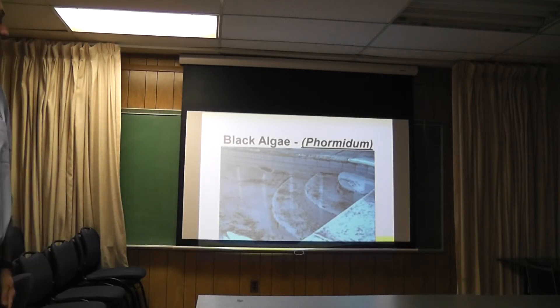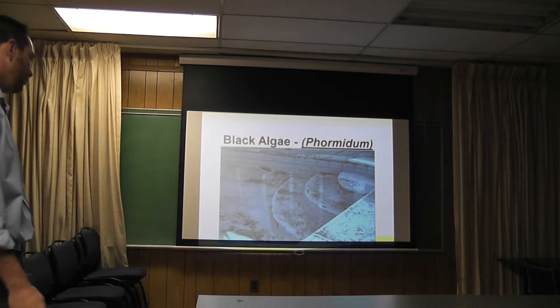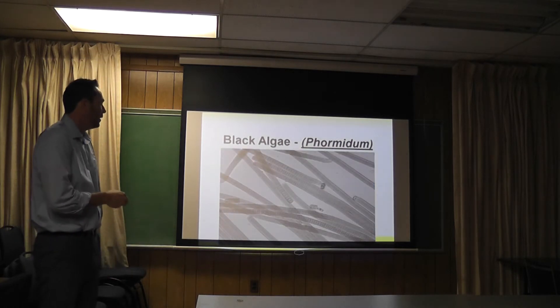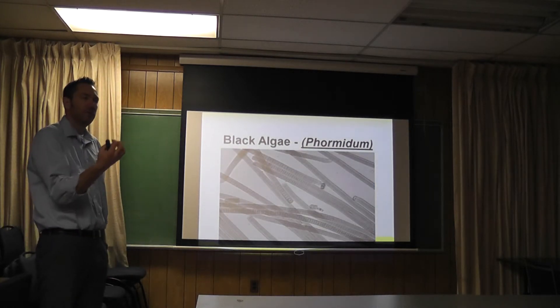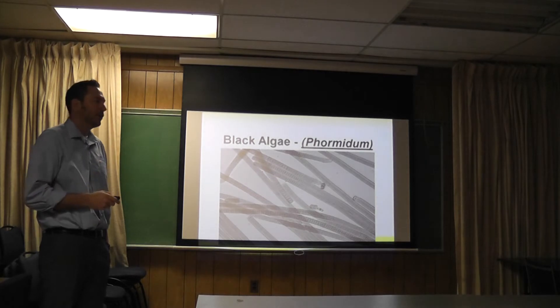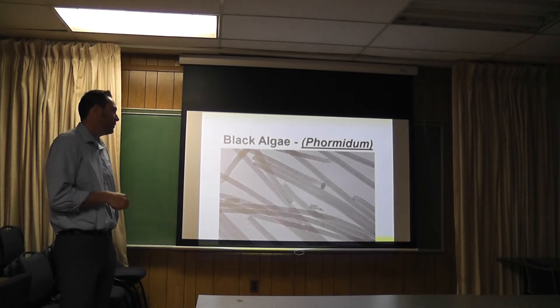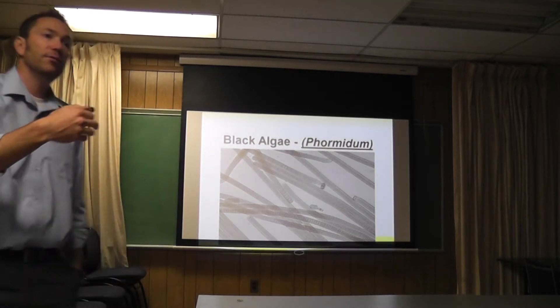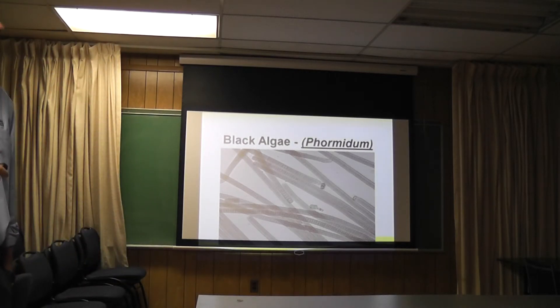Same with black algae. This is what it looks like in a pool. If you haven't dealt with this stuff, it's a nightmare. The reason why is it roots down into the pores of plaster pools, into the pits, so it's guarded. But you can't get this if you don't have phosphates in your water. So instead of fighting it with poisons and lots of elbow grease and brushing, just create an environment where it can't grow.